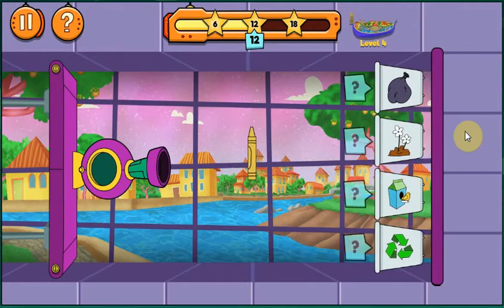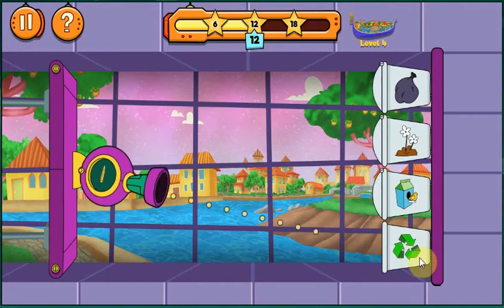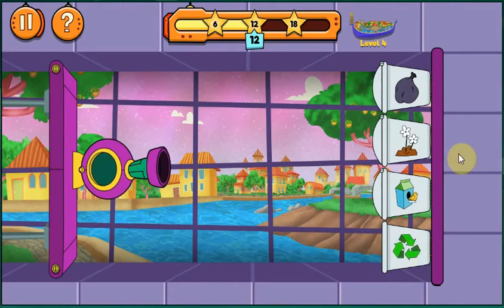What bin should we put the crayons in? The recycle bin is for paper, aluminum, glass, and some plastics that can be used to make new things. Crayons should go into the reuse bin where we can use them again, use them for a new purpose, or donate them. Earn points by putting them there next time.